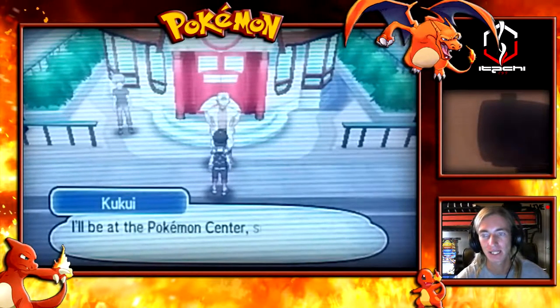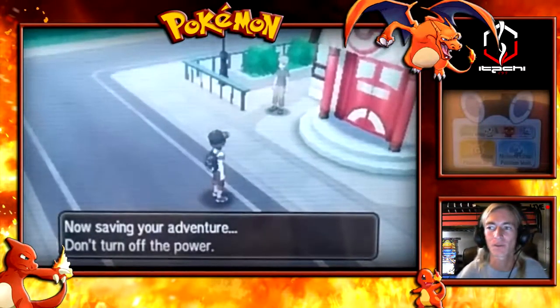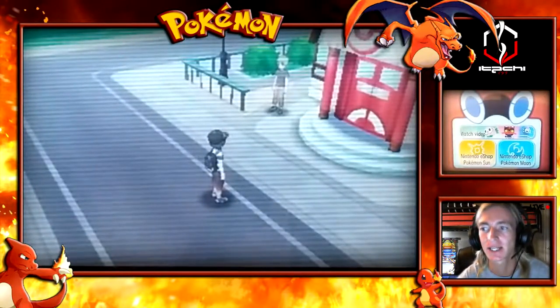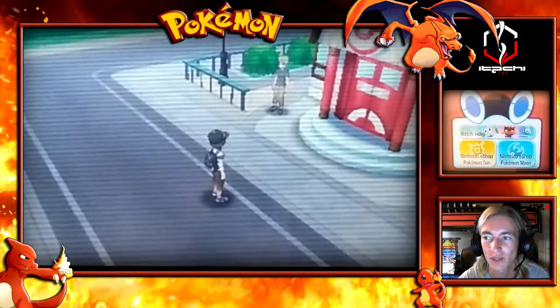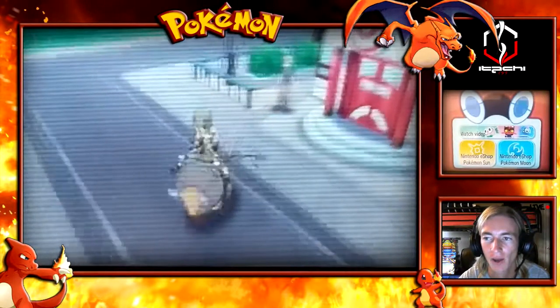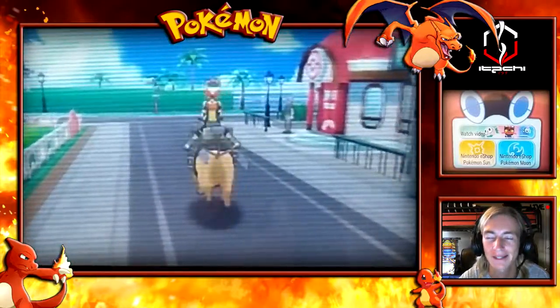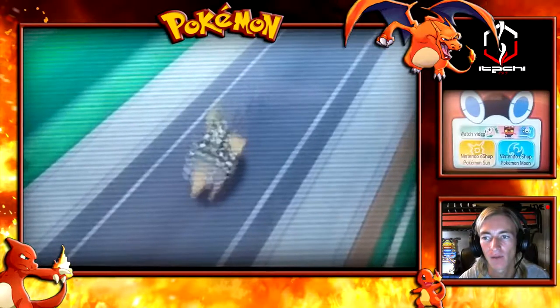I'm going to adventure through this town and see what there is to see, making sure we've completed everything. On the mini screen, I'm showing what Rotom does - mainly advertisements showing where to get Pokemon Sun and Moon, plus a quick demo. The Rotom does move, which is a cool, unique, random feature. I'm going to hop on the Tauros and go all the way down to the very bottom of this little island.